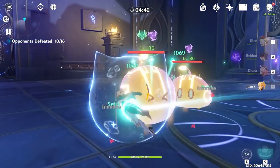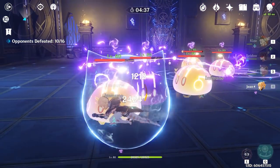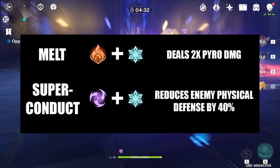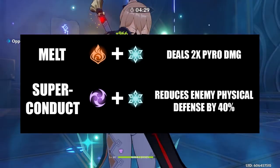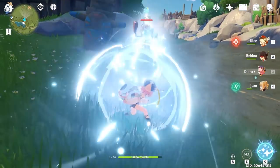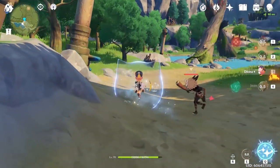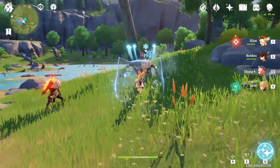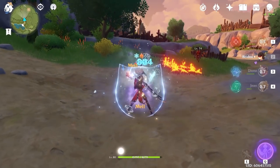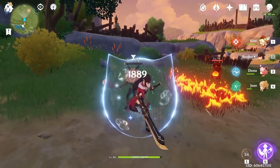Fourth, Diona makes use of cryo, which is one of the best elements in the game for reactions that deal a lot of damage. These reactions are melt and superconduct. Diona can debuff with cryo every 6 seconds while providing protection. If you're using a pyro DPS such as Klee, you can apply Diona's shield, proc cryo, and switch to your main DPS for insane melt damage. If you're using a hybrid electro physical DPS such as Beidou or Keqing, or another physical DPS with an electro support such as Fischl, you can apply Diona's shield, proc cryo, perform superconduct, and then attack with physical damage for 40% reduction in physical defense.